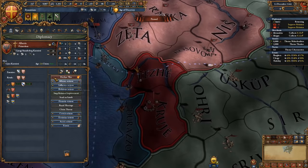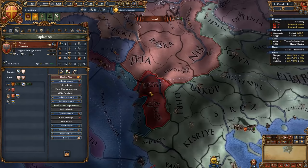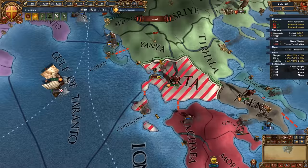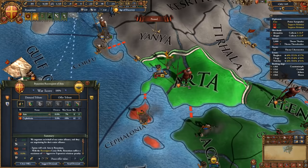Sometimes you might ally the rival of Albania — if that's the case, it's probably better to just cancel the alliance with Serbia, as Serbia is not going to do much compared to what Albania will do to help you out. To make it easier to siege down Arta, make sure you keep your fleet in the Gulf of Taranto, but take note: before they engage your fleet, peace them out, because you don't want them to lose their fleet — you want them to keep it so they can help you out later.